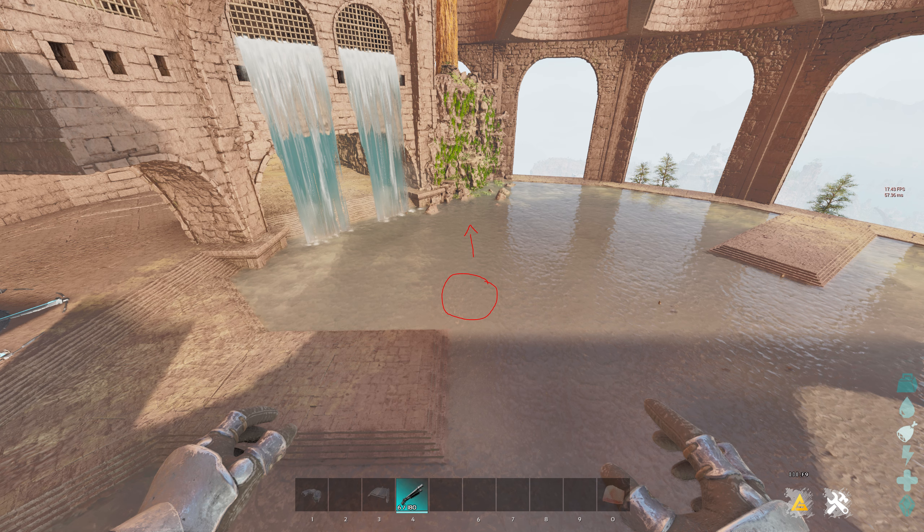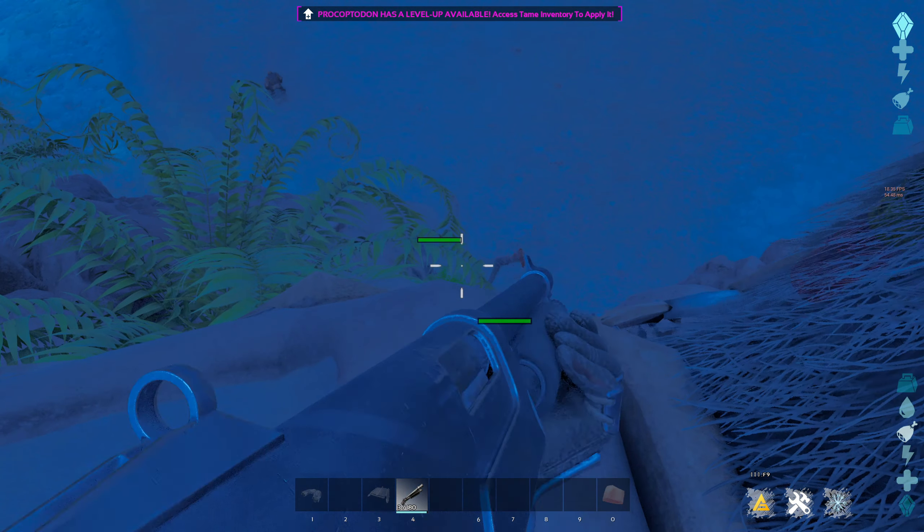It also works on the other side when you bring more people here, because the arena is symmetrical basically, so you should be fine if you jump from there.